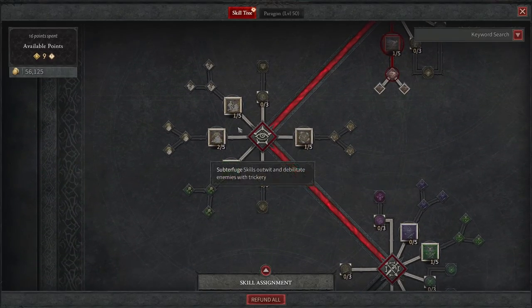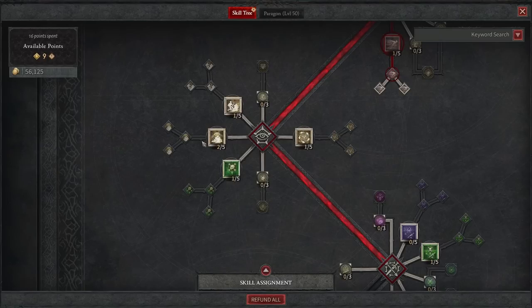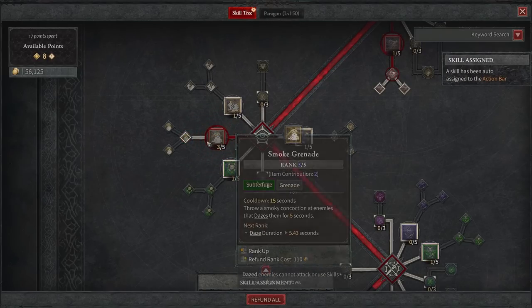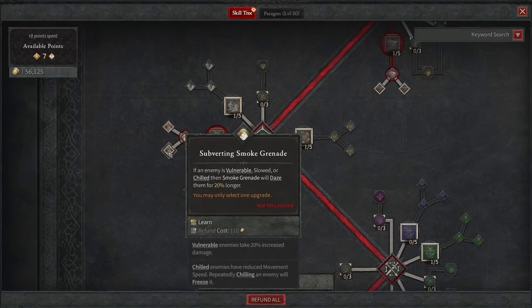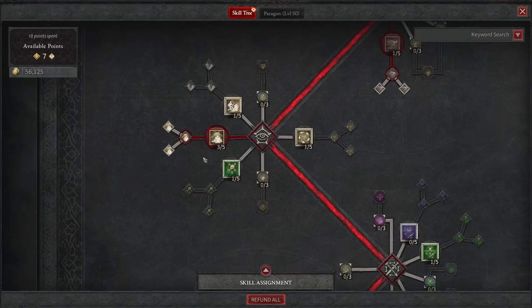Next up, we go down to Smoke Grenade on the bottom left. This is a main focus because it throws a smoky concoction at enemies that dazes them for 4.58 seconds. We'll take Enhanced Smoke Grenade as well, which increases the damage enemies take from you by 15% — a huge amount. You could also take the option that dazes enemies 20% longer if they're vulnerable, slowed, or chilled, or the lucky hit option reducing cooldown by one second on direct damage. We'll skip those for now at level 25 with limited points.